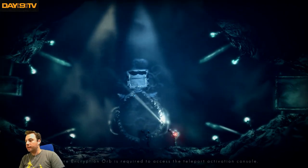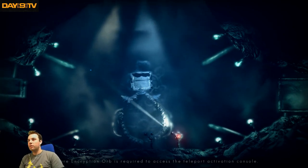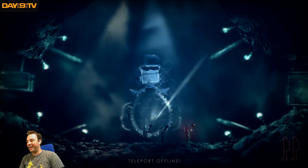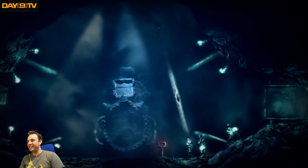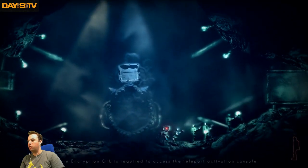One more encryption orb is required to access the teleport activation console. That was like such an accident — I teleported up here and was like, 'Oh shit, I'm gonna fall to death.' So I spawned a clone and swapped to him and then died.